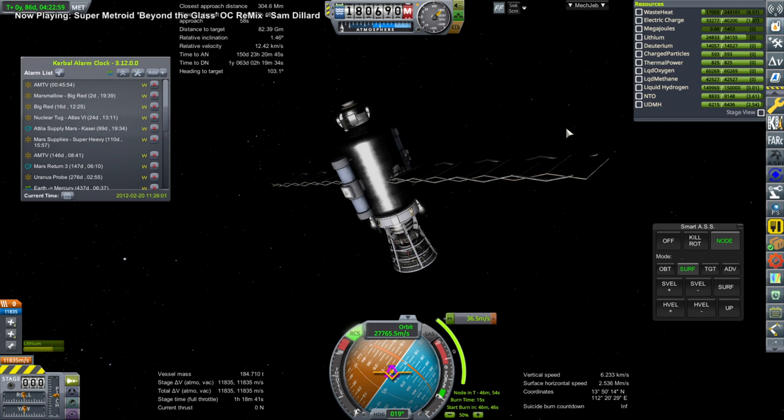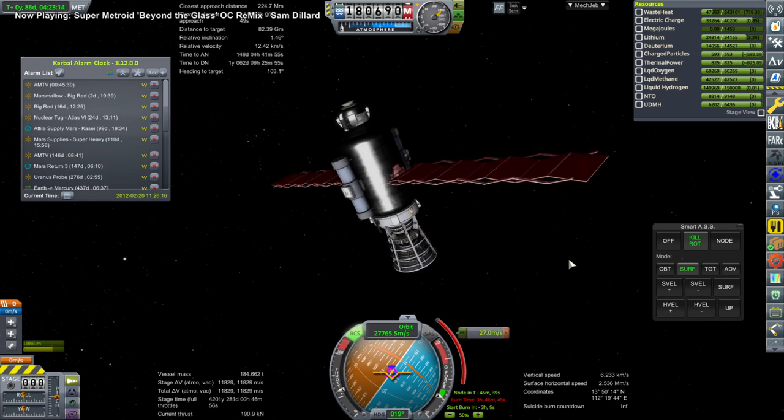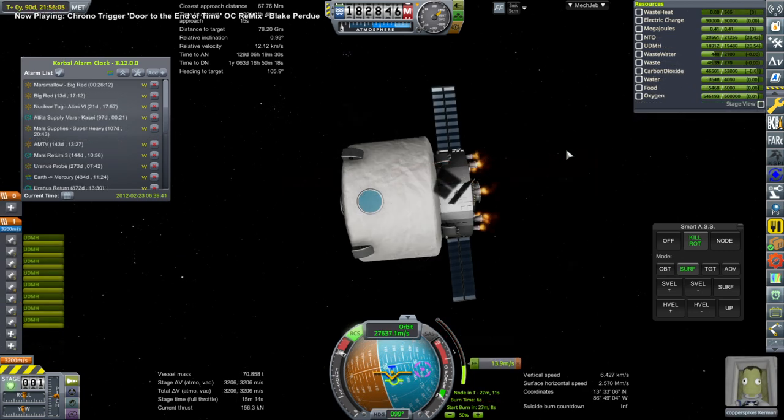Next up is an even more ludicrous engine — the magneto-inertial fusion engine. I just liked it because of the exhaust effect being so ridiculous, these little pink puffs that come out the end of it. It has obscene efficiency, but in this case it's delivering fuels so I just wanted to expedite that as much as possible.